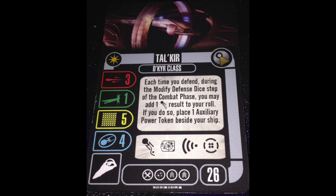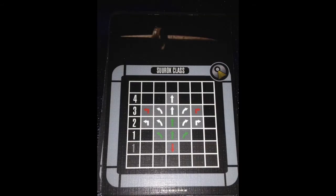Our other ship class is the Surak class. They go for 20 points named, 18 generic. Named ships are 2-1-4-3. They also have 180 arcs. Slightly better maneuver dials — more like Constitution classes, with 2 white turns and 3 red turns. That might make them more like Miranda class ships.